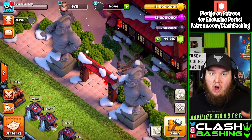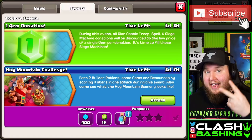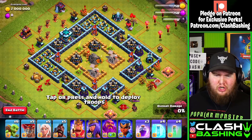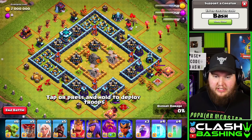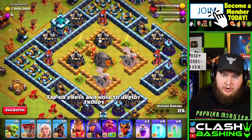Now let's hop into what you've probably been waiting for — the Hog Mountain Challenge. Similar to the Epic Winter Challenge, if you complete it and get a three-star, you'll get 15 gems, 400 experience, and two builder potions. The army is: six goblins, five balloons, five healers, five hog riders, three rage spells, four freezes, and four invisibility spells, along with all heroes.